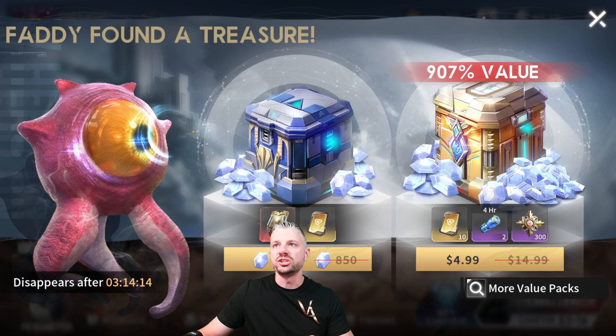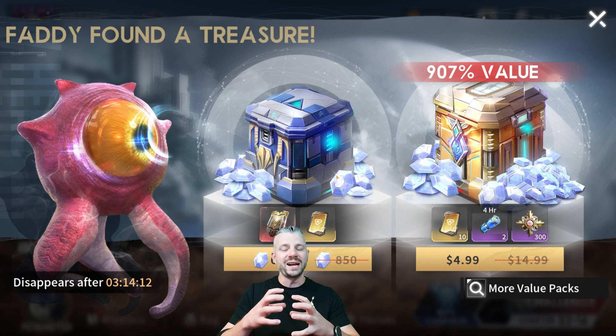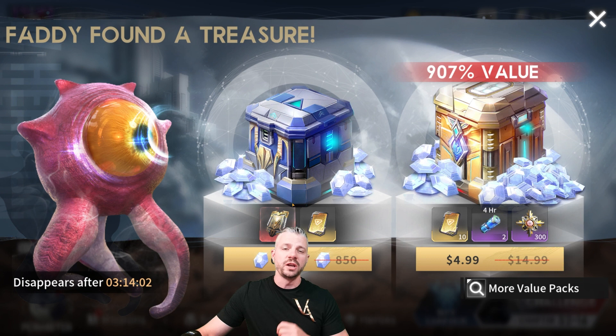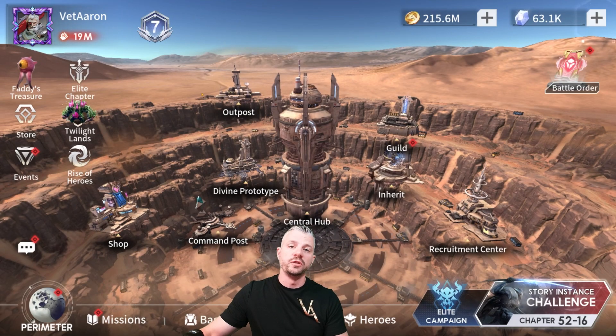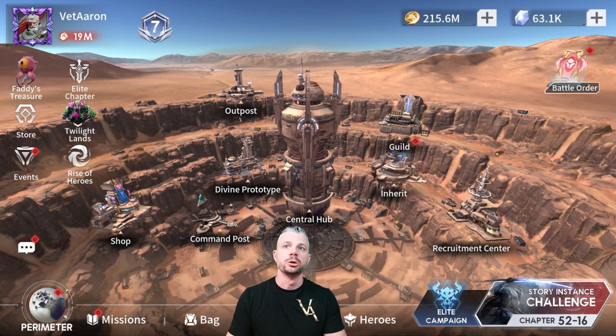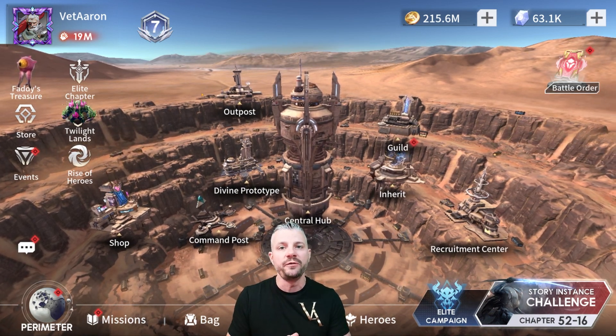Another one we'll talk about for Fatty's Treasures. A lot of times you'll find little boxes that can give you limited recruitment cards — I buy those every time. I'm not going to spend 600 diamonds for one limited card and one advanced card because an advanced card isn't worth that much to me anymore after playing for six months. But I could see where you would have an argument to spend diamonds on that. But if it's large crates of limited recruitment cards, I always spend diamonds on those. So make sure you guys are checking out Fatty's Treasure.